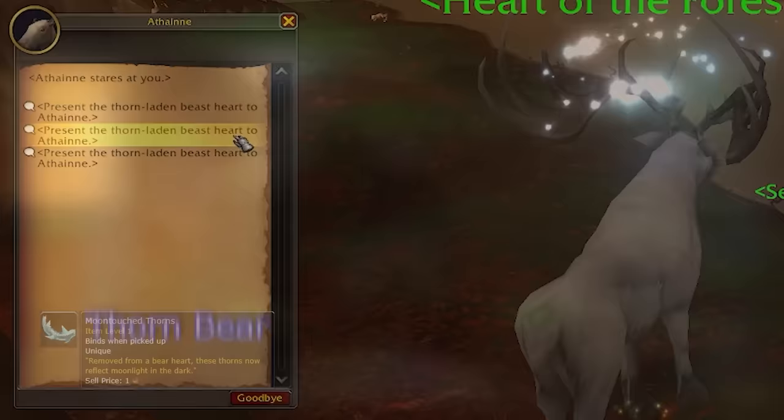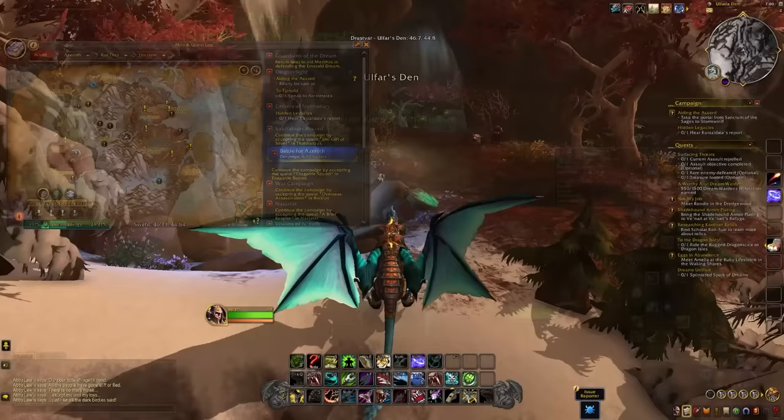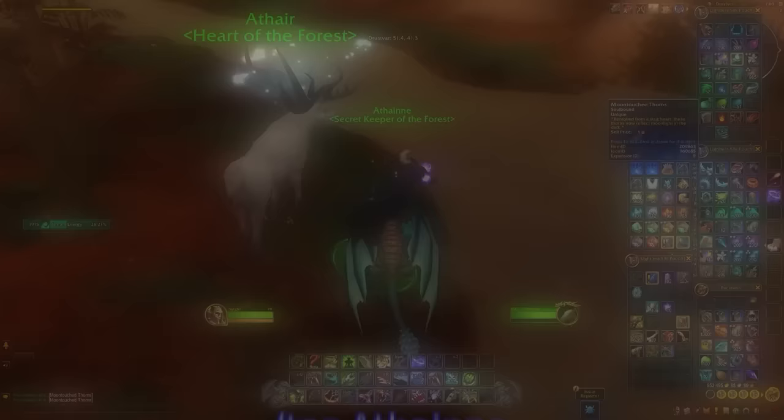If you're unable to find the stag, it does patrol around the area a little bit, and it also appears in the den we're heading to in a moment. Do a slash target — I'll have the name on screen — and eventually you'll find it and talk to it.